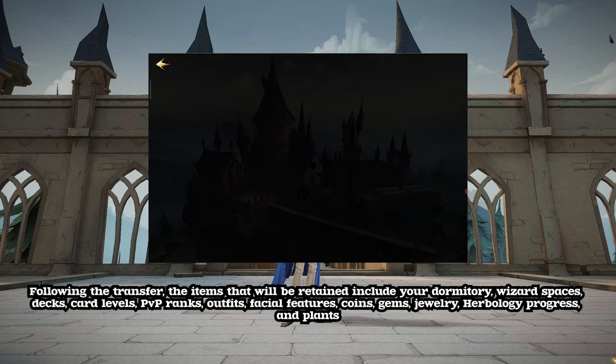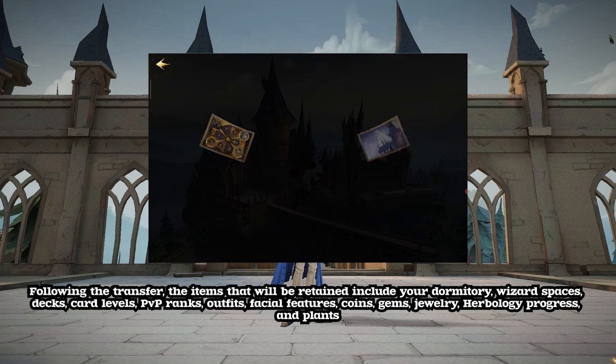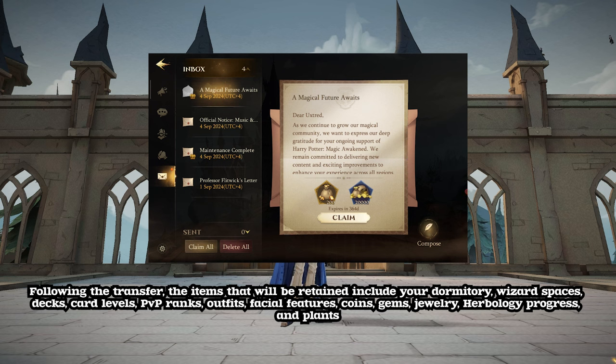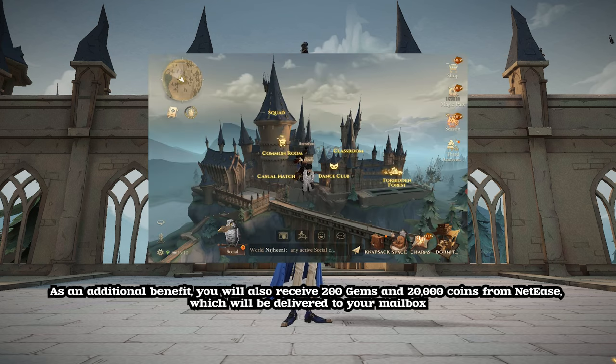Following the transfer, the items that will be retained include your dormitory, wizard spaces, decks, card levels, PvP ranks, outfits, facial features, coins, gems, jewelry, herbology progress, and plants. As an additional benefit, you will also receive 200 gems and 20,000 coins from NetEase, which will be delivered to your mailbox.